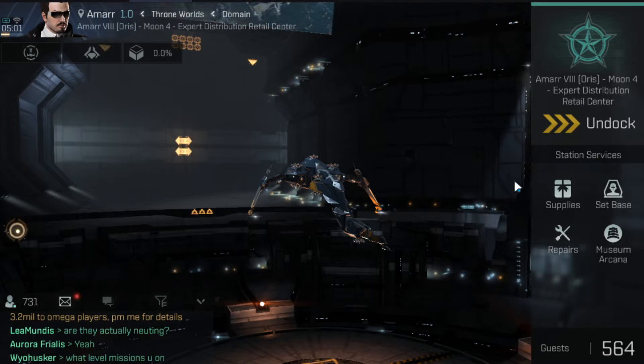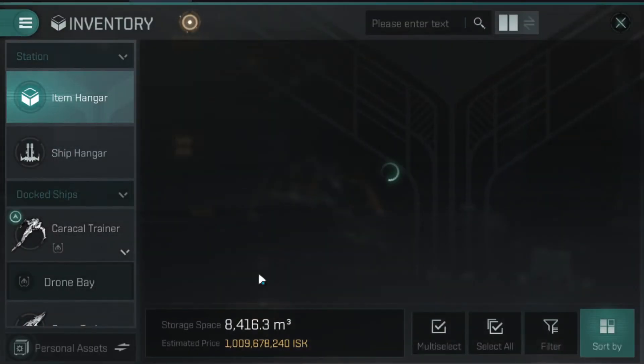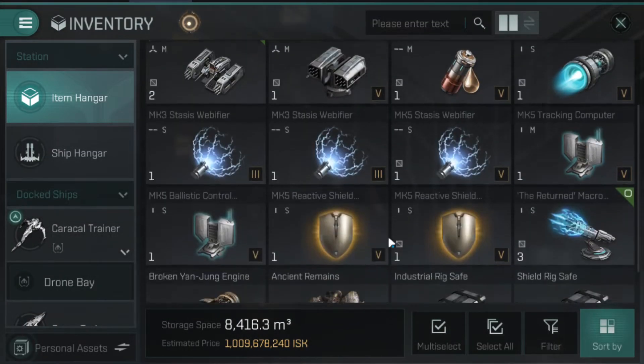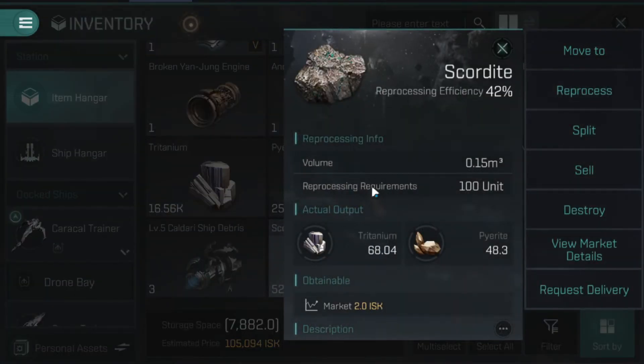The most common question we've gotten from alpha players was: how do I take my loot, how do I take my ore, and convert it into liquid ISK? Let's go back into the item hangar. Say I want to get rid of some minerals or some ore. In early days, I've noticed it's easier to sell minerals than ore.